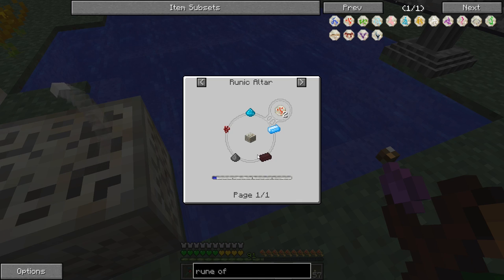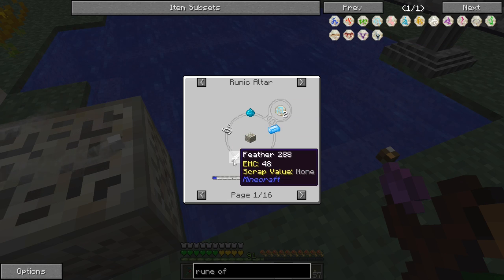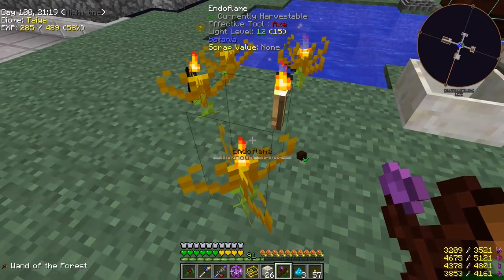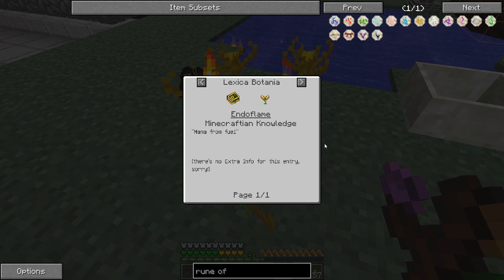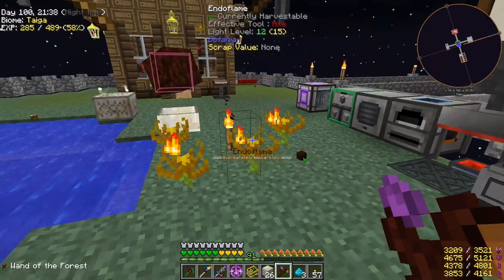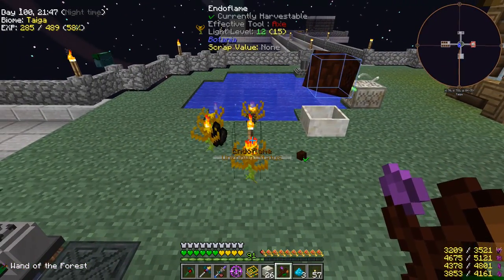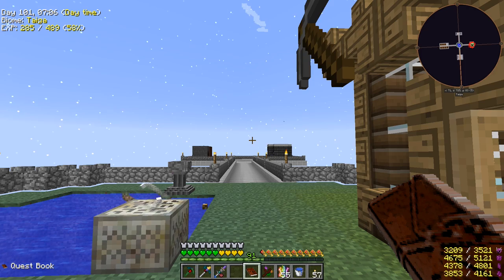Now we need to do rune of fire - that's just a brick and a nether wart. Rune of earth is stone, coal, and a brown mushroom. Rune of air is carpet, feather, and string. I'll camp these flowers for a while - might make more endo flames, these work pretty well. These are actually the only flowers I used in Infinity Evolved Expert Mode for Botania - had them completely automated with a large scale operation. Might make a few more; we'll be right back.